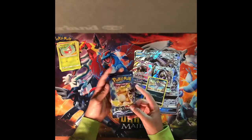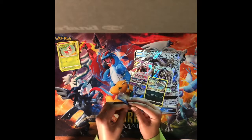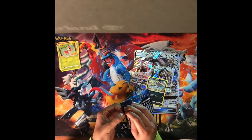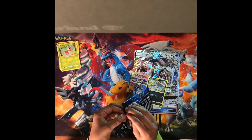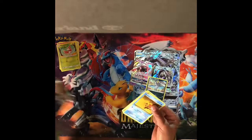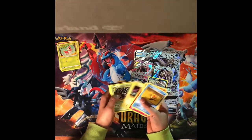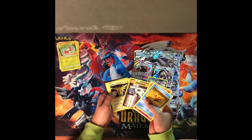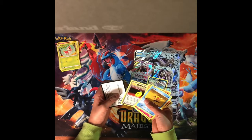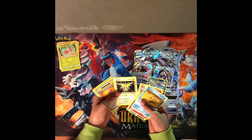The next pack is a Raichu pack. We have Staryu, Onyx, Blastoise Feeney, and Zapadose. We didn't get anything great but we got a Zapadose, which is really cool.